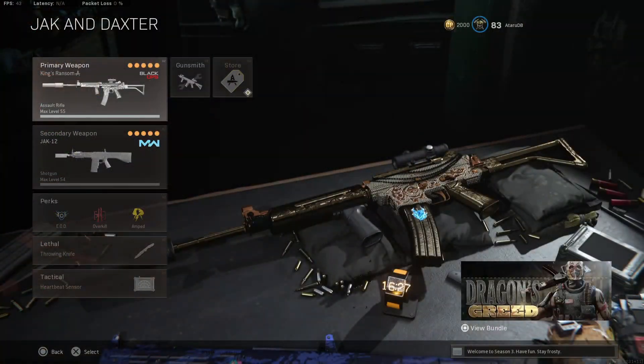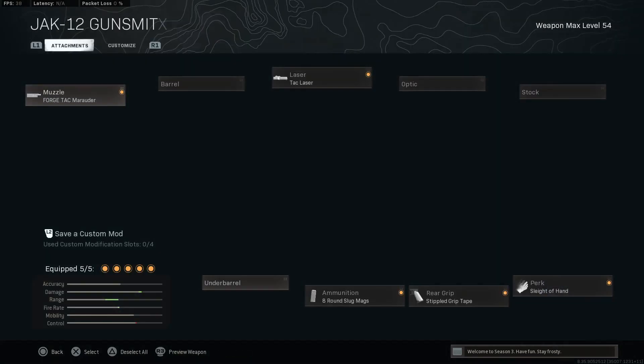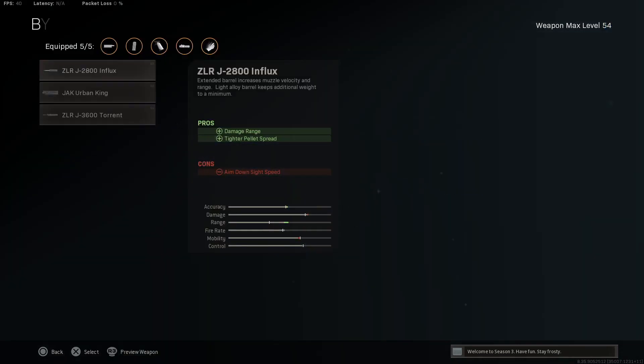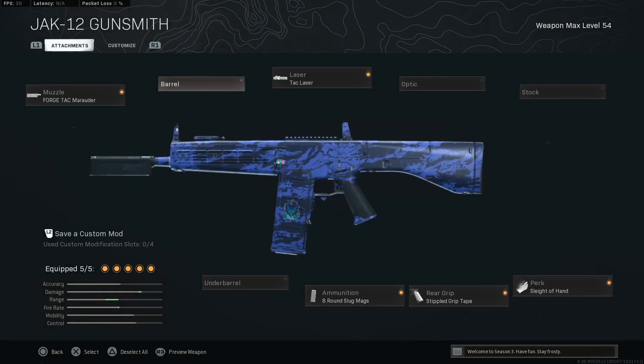That's funny — you saw that montage and your mouth is watering a little bit. So here you go: best attachments on it. I'll explain it briefly. The tack laser, stipple grip tape for ADS time, sleight of hand to reload quicker, your forger over your mono because it gives you tighter bullet spread which means it's going to be more concentrated, and the slug rounds here because that's what gives you the damage range. I'm not using a barrel because it affects my ADS time — we don't want that because you miss your shots, lowering your time to kill significantly.